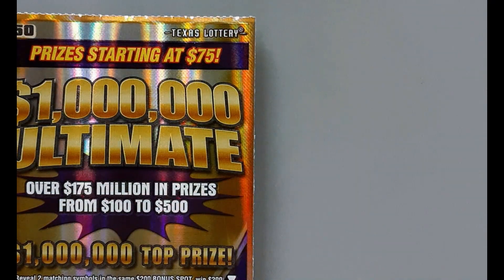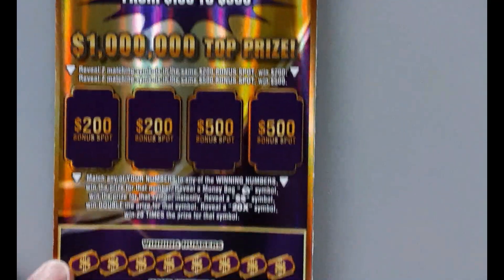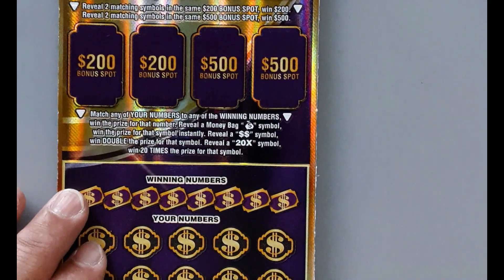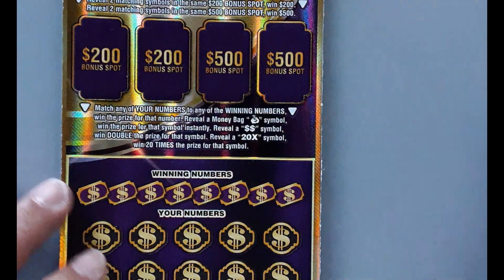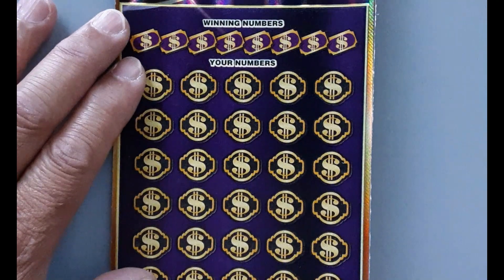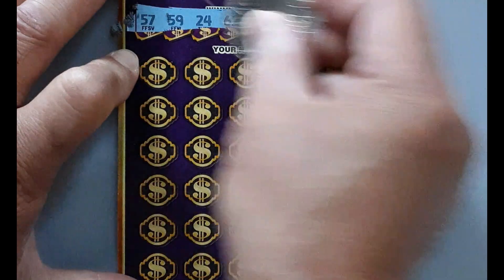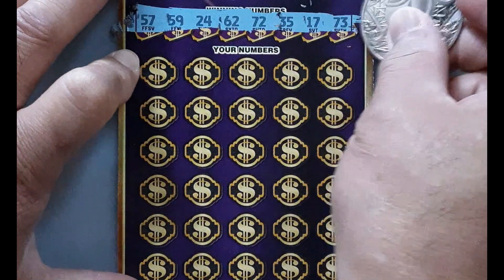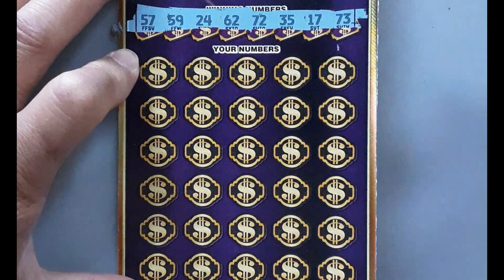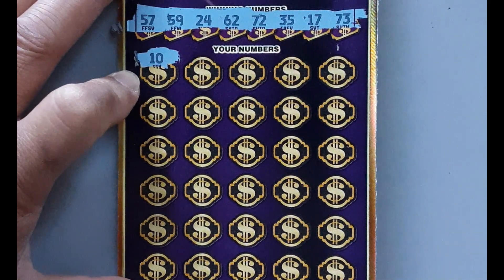Okay, next one — Ultimate! Ultimate game, starting price $75. Moneybag, double dollar sign, double the price, and 20x multipliers. Boom, alright! Number 10, number 10 — no.